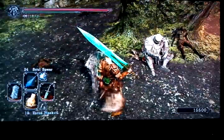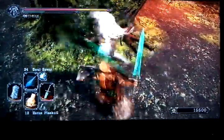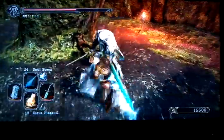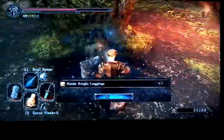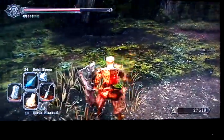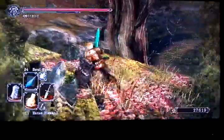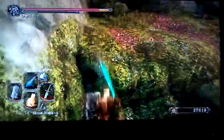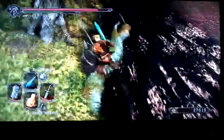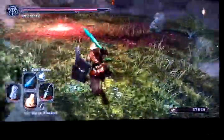He just sits here — he doesn't attack you unless you attack him first. We're going to start the battle by attacking him, and as you can see, he really wasn't that hard. He gives Heide Knight leggings, and I think it varies as far as what he drops. We're going to jump off here and travel to the next one. I'm trying to make this video as quick as possible.